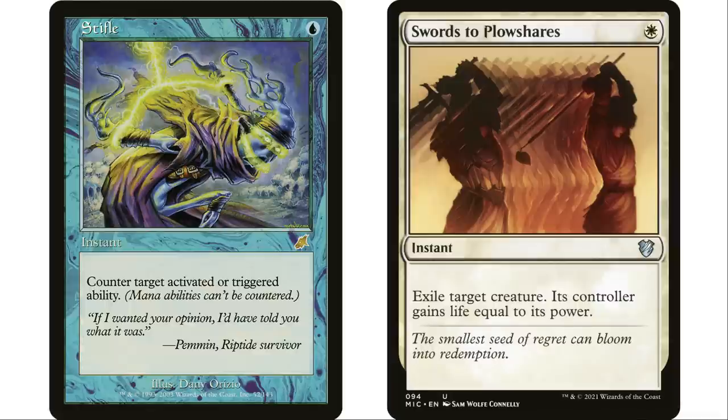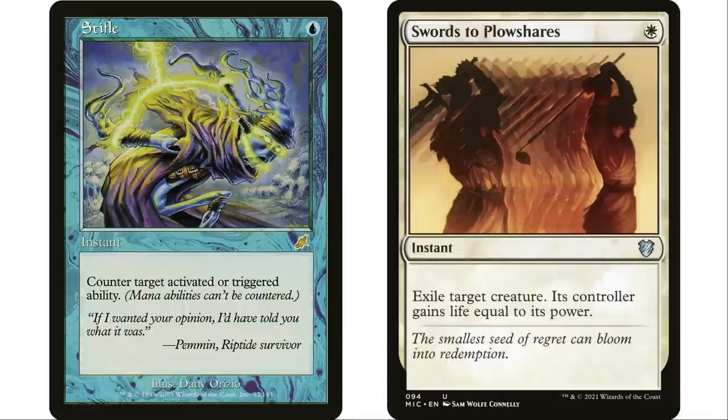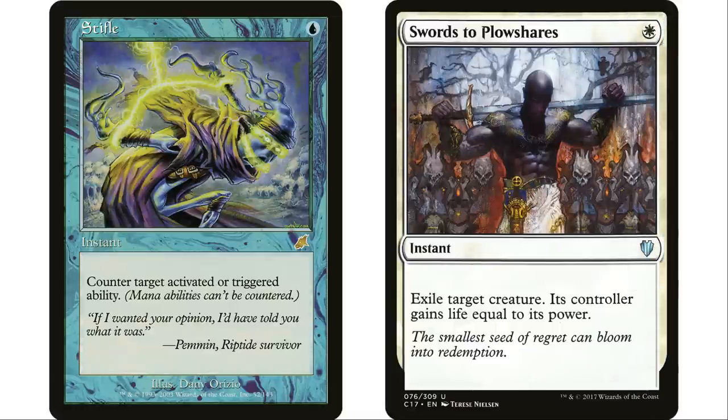Think to yourself: how many times have I cast Swords to Plowshares and actually saved or won the game? I'm sure it hasn't happened that much. Whereas with Stifle, there would be a lot of situations where your opponent's about to win and Stifle saves you — or your opponent's about to kill you with Aetherflux Reservoir, and one blue mana means they just paid 50 life for nothing. I'm not saying Stifle is definitively better than Swords to Plowshares, but I think you could make a strong argument for it.